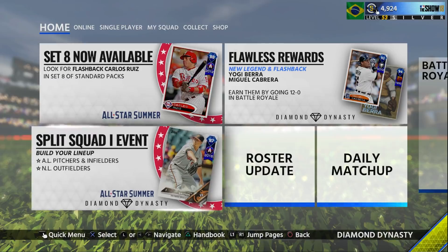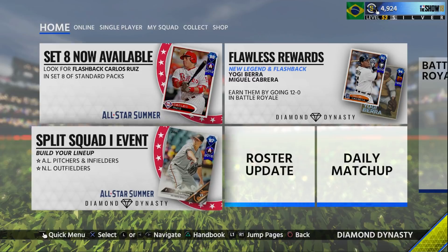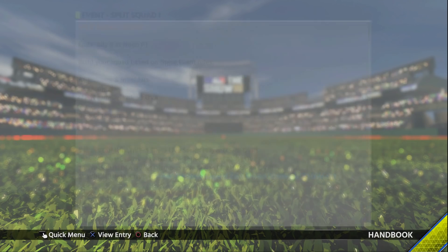Anyway, All-Star Summer content in MLB The Show — we have Set 8 now available. There's an 88 Carlos Ruiz, nothing too exciting. And there is currently the Split Squad 1 event; there are going to be two Split Squad events, and the reward is an 87 All-Star Zach Britton.